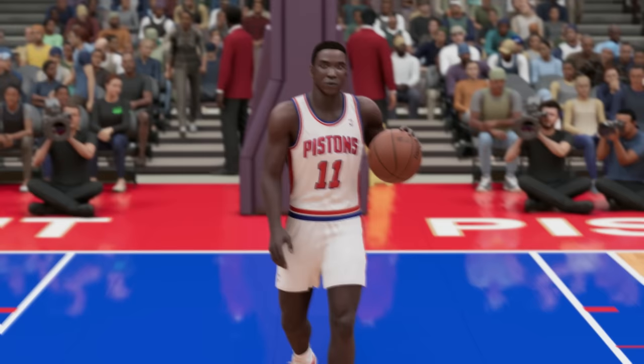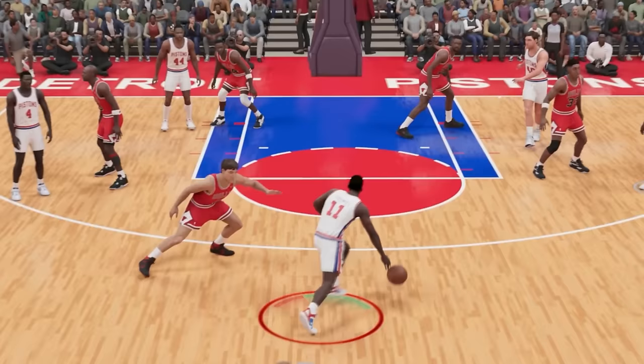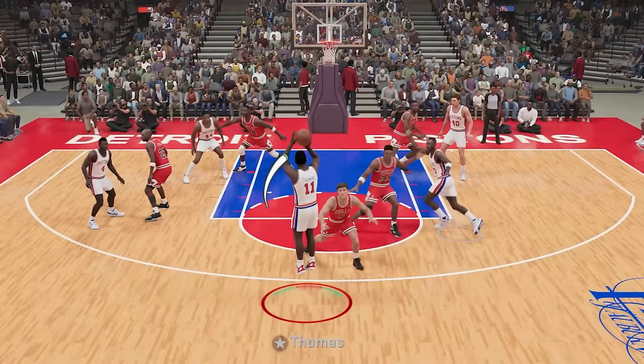Next up, we have Isaiah Thomas at 6'1". Our challenge is to score a three-pointer. He's not the greatest three-point shooter, but — yes! First attempt, let's go.